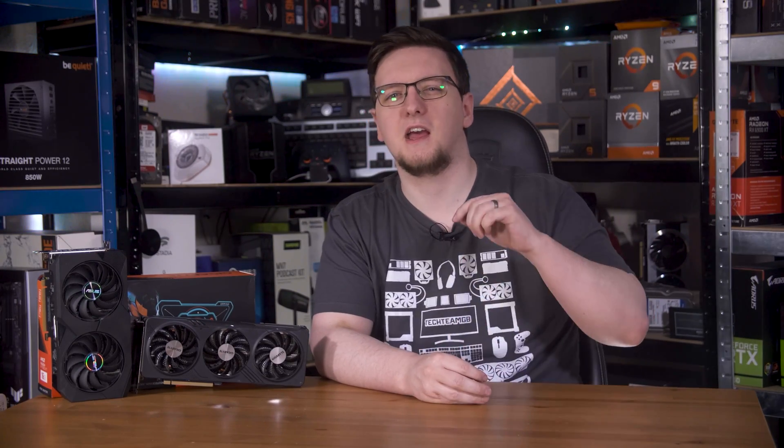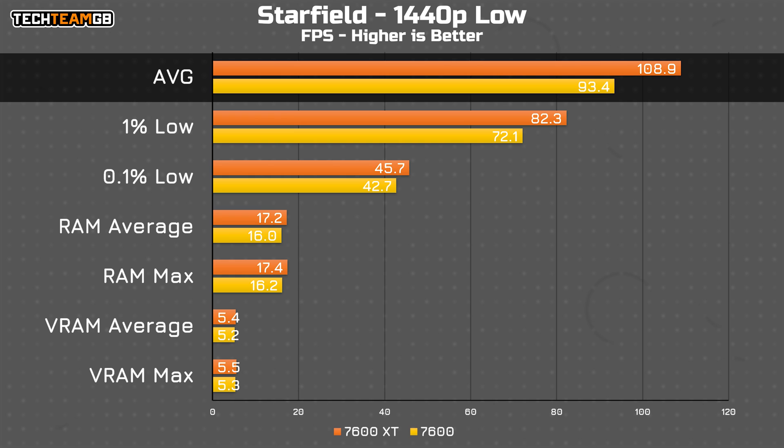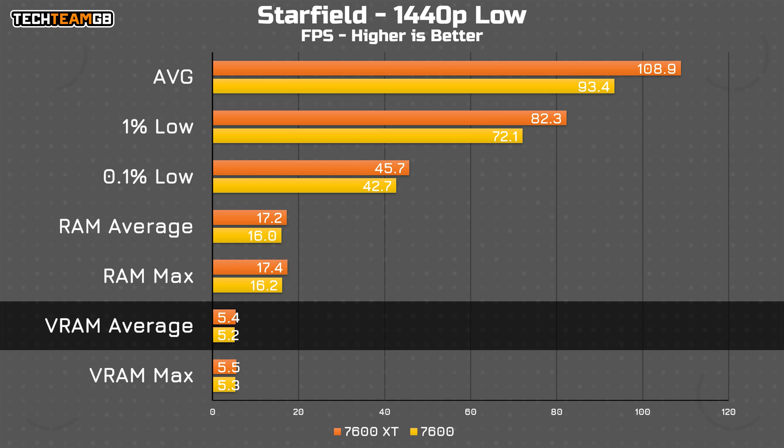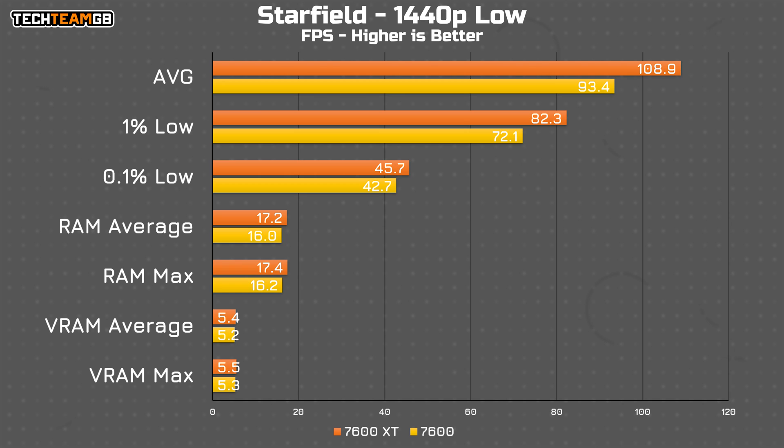For these tests, they're all at 1440p. On low settings, where I'd be expecting people with a 7600 or 7600 XT to be playing, we do see a decent performance difference between the cards. But surprisingly, this doesn't seem related to VRAM. Both cards use functionally the same VRAM amount, at 5.4GB for the XT and 5.2GB for the 7600. That is nowhere near either card's maximum, and looking at the system RAM usage, it's clear that the 7600 isn't just overflowing, as it ended up using less system RAM than the XT did.